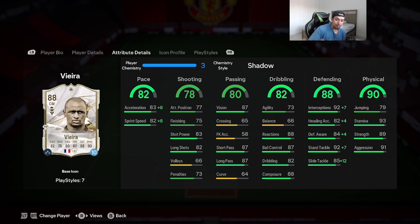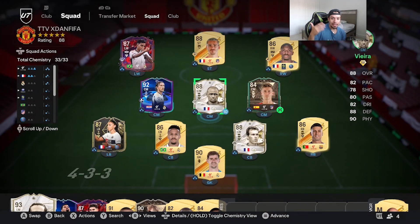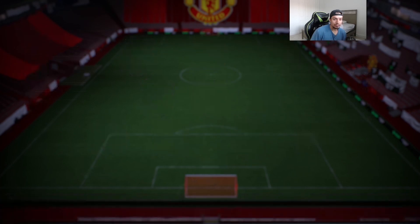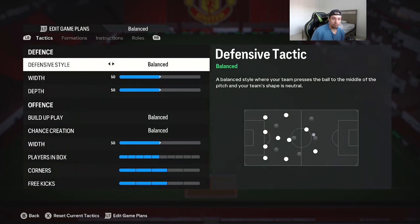Interceptions and stand tackling get maxed out, which is absolutely amazing. We all know Vieira is going to feel a little clunky trying to left-stick turn with that 66 balance and 73 agility, but the purpose of using Vieira in your team is not to do that much turning. The main purpose is to break up the play — he's your stay-back DM, he's a defensive powerhouse. He's going to be playing in the 4-3-2-1 as a center mid right next to Luca Modric.